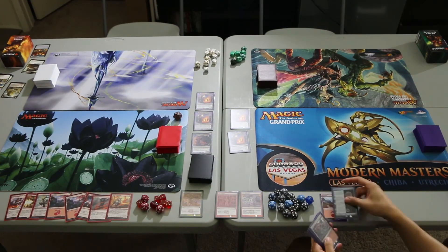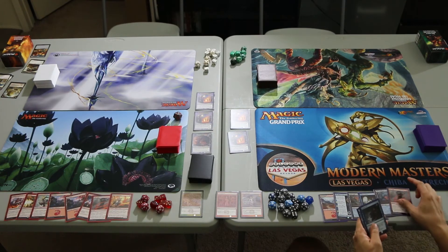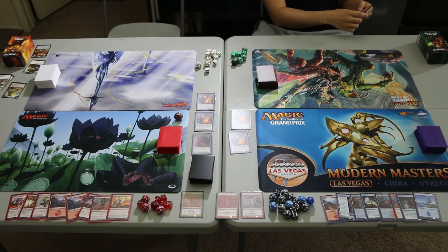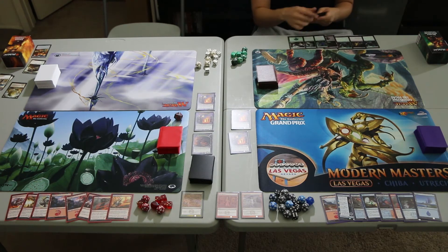Arcane Tempo draws Mountain, Mirari Conjecture, Sulphur Falls, Tartic Horse, Izzet Guildgate, Lava Coil, Radical Idea, and Island. I think that is a keepable hand. Deadly Discovery draws Llanowar Elves, Castdown, Llanowar Elves, Swamp, Merfolk Branchwalker, District Guide, Forest, and Swamp. I think this is a keepable hand.